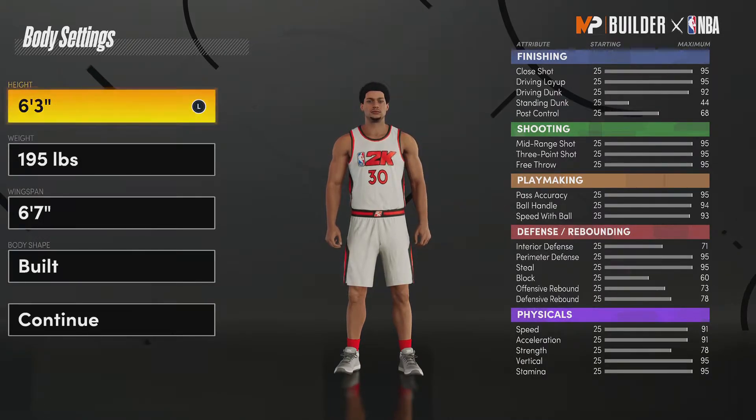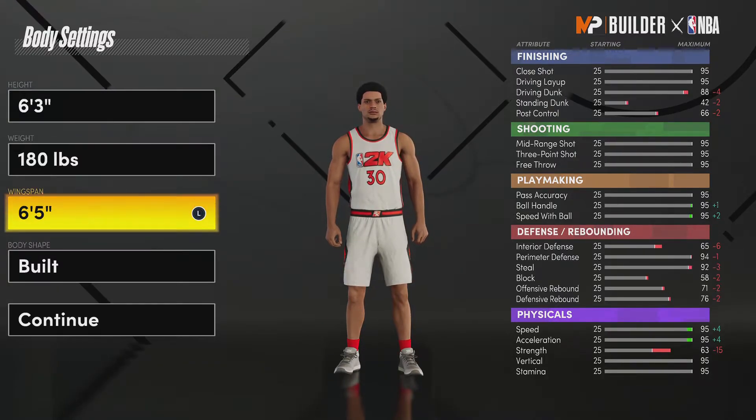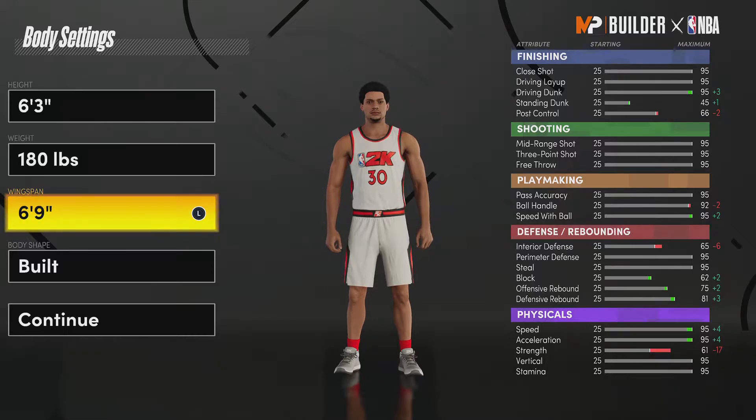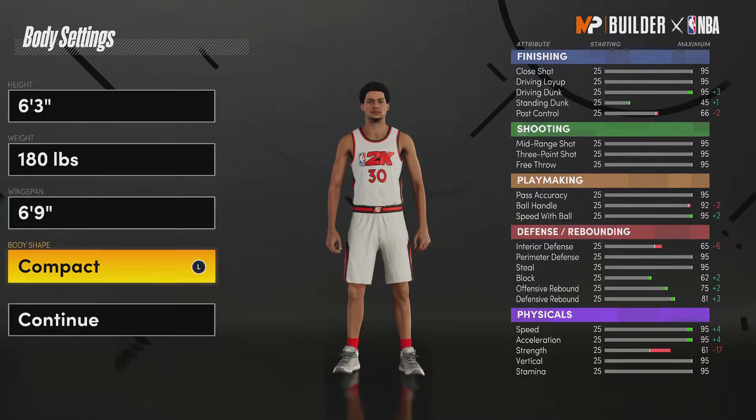So first thing I'm gonna do, I'm gonna make it 6'3", and then I'm gonna make it 180 pounds. For the wingspan, I think I go 6'9" here so I can get my dunking all the way up to the 95 overall. And then body shape, I think I'm gonna go compact.